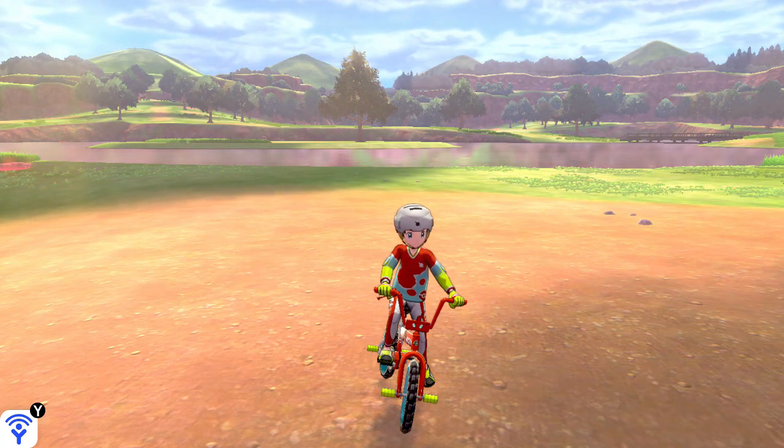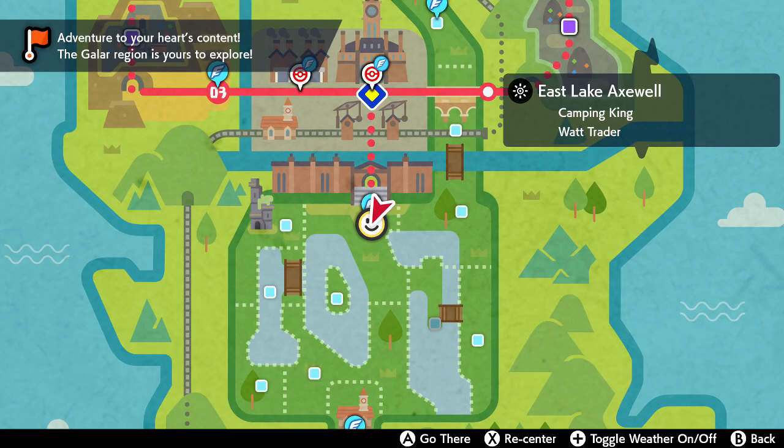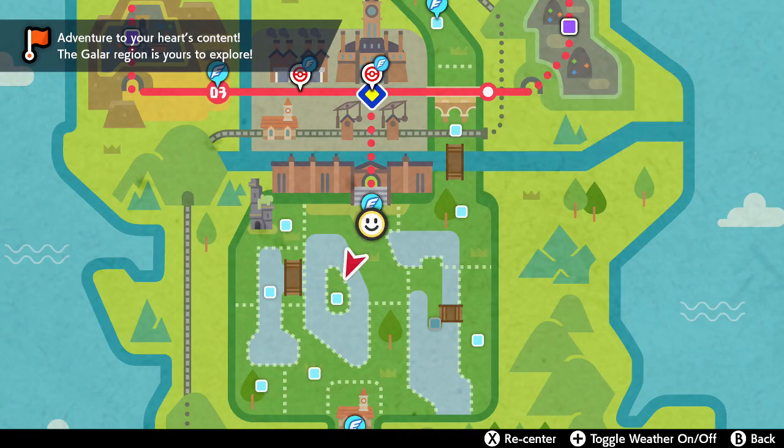This video covers how to evolve Applin and find more tart or sweet apples. The area you're going to want to be in is Axu's Eye, which is of course the wild area.